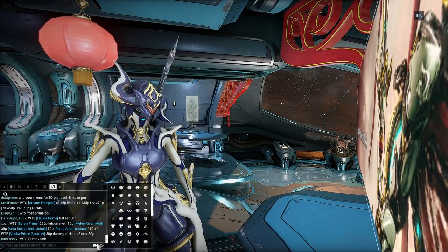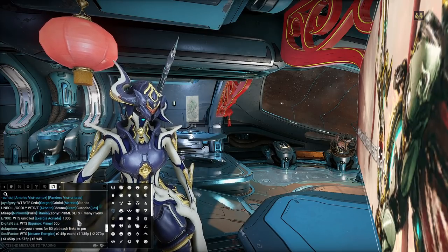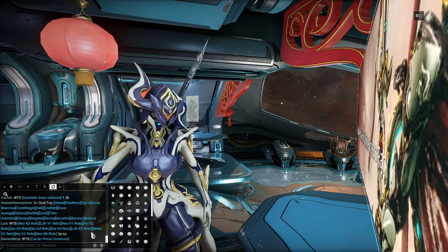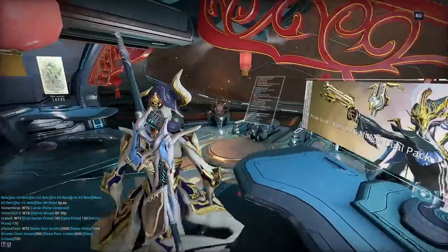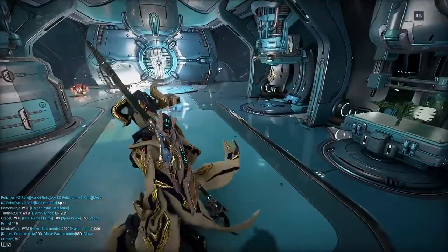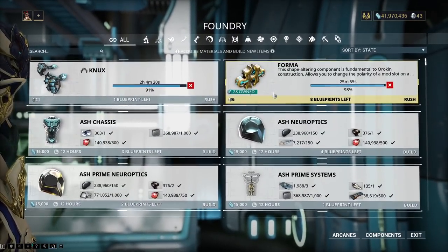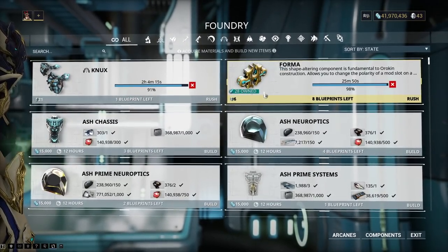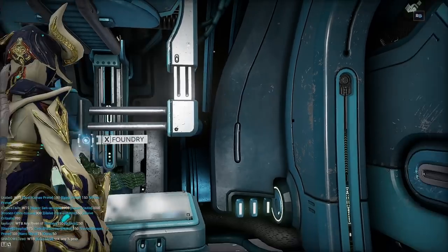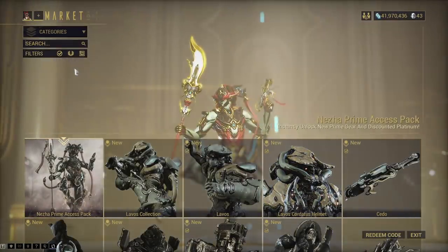First and foremost, I would only start messing around and buying things with Trade Chat if you're somewhat familiar with prices, or if you're decent with Warframe.market and haggling with people in general. If not, you do have the marketplace. Warframe has a million other things you can spend your Platinum on in random shops, like the Foundry — you can spend Platinum to rush things, which I would recommend you never do because it's a huge waste of Platinum. But the market is the big place you're going to go to.